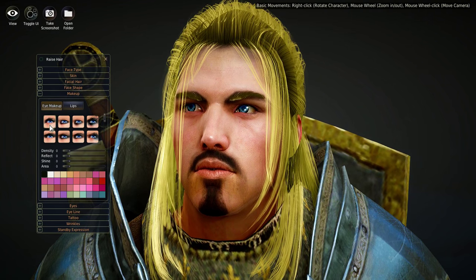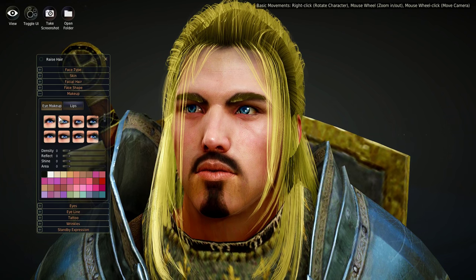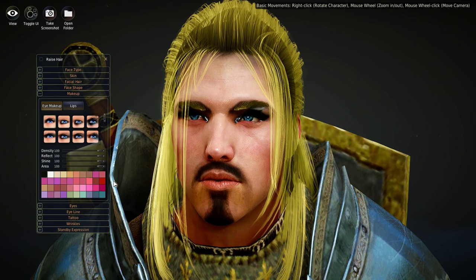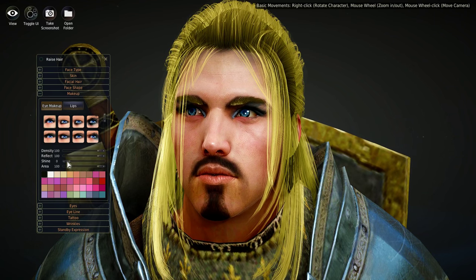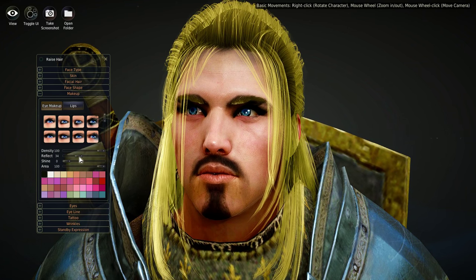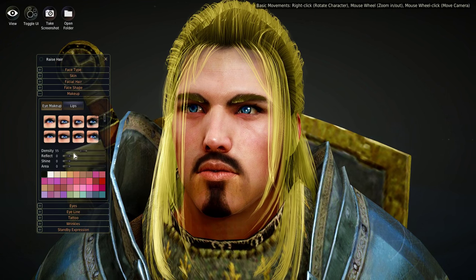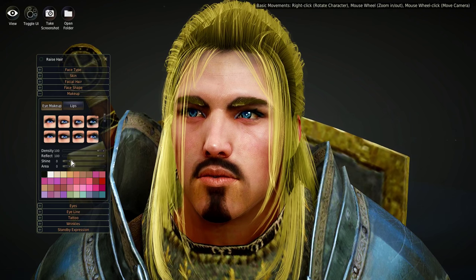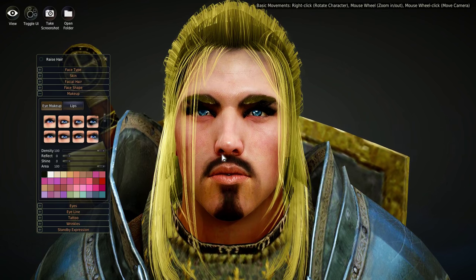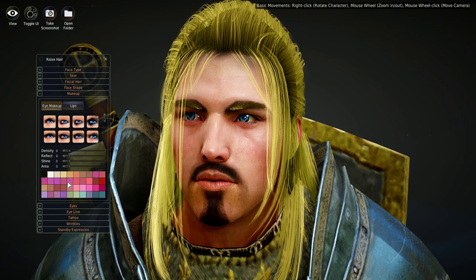Next we have Makeup. Density is already zero because a guy usually won't have much makeup, but you can add eye makeup. You can add density, reflection, shine, and area. Adding shine gives glittery eyeliner — you can basically add glitter. This is probably more useful for female characters doing their makeup, but you can do it for a guy if that's part of your look. Some people will use it alongside face tattoos.